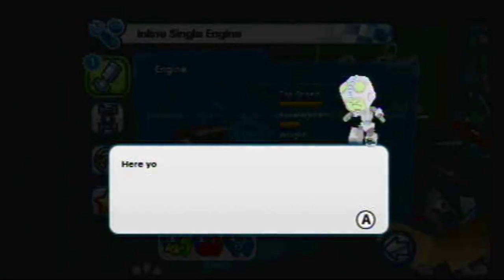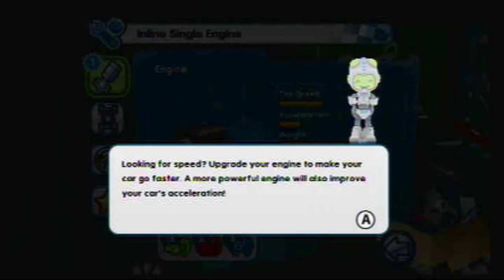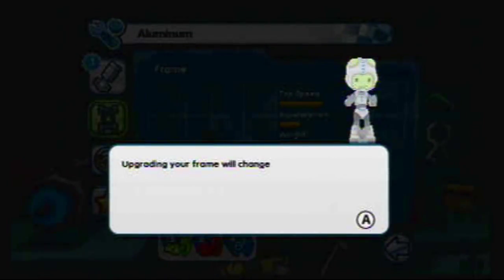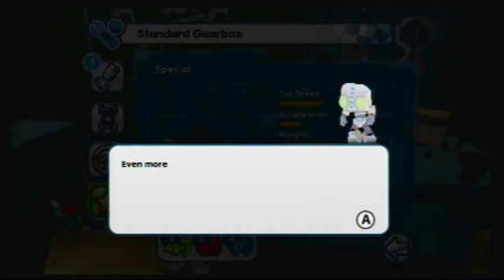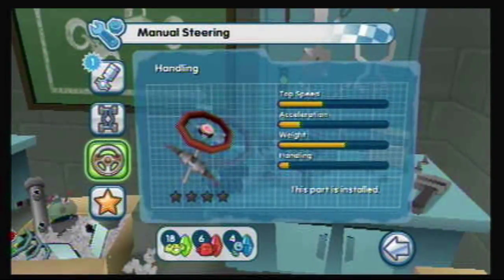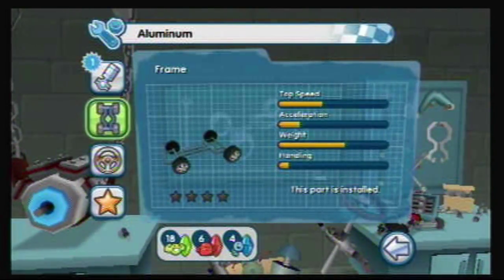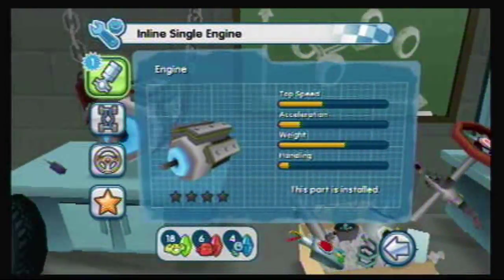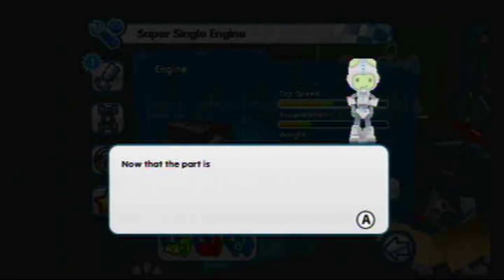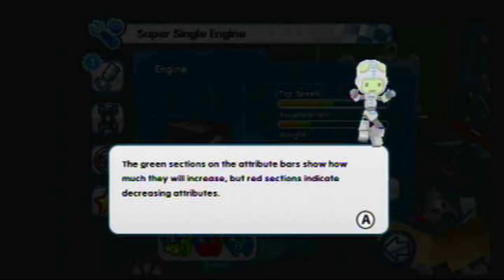We actually have enough stuff for this. Here you can play around with the insides of your vehicle. By building parts from blueprints and installing them, you will increase your car's performance. Looking for speed? Upgrade your engine to make your car go faster — a more powerful engine will also improve your car's acceleration. So you have these four things: the engine, the frame, and the handling. The frame determines your weight, the handling determines... well, the handling, and the engine determines speed and acceleration. So let's build this new engine part and install it.